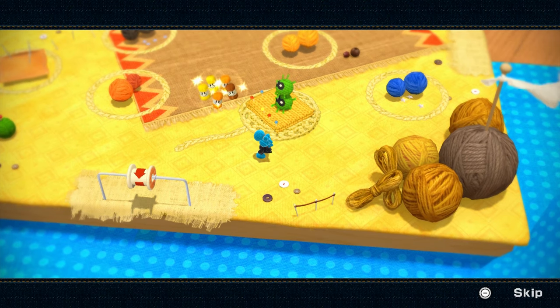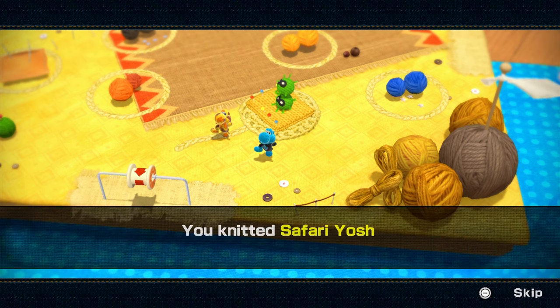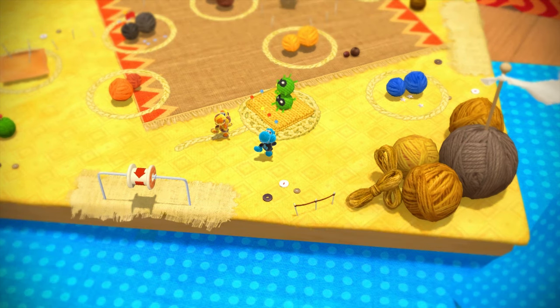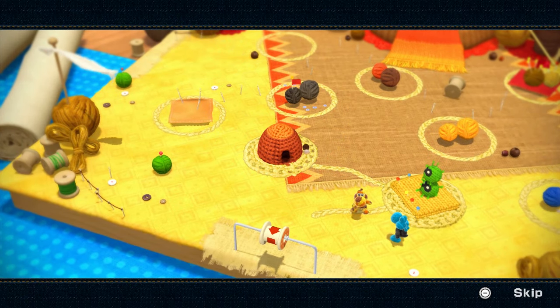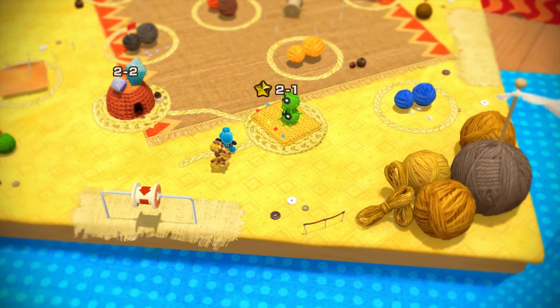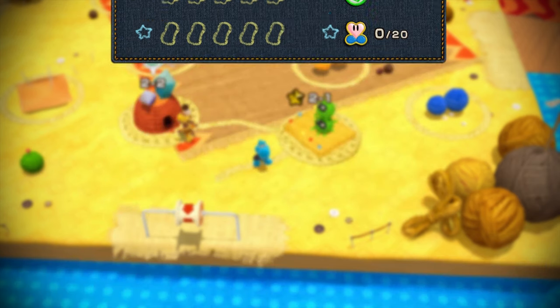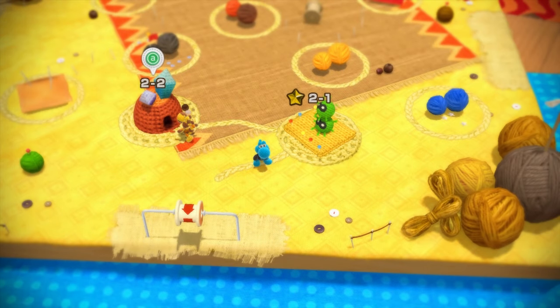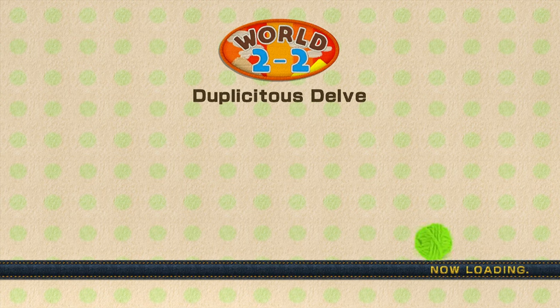First things first, let's go ahead and knit together our Yoshi. We have unlocked Safari Yoshi — it's kind of like a camo look because of all the spots on the Yoshi. A little interesting looking and also a little weird, but it's a cool Yoshi regardless. Let's go ahead and swap to him. And now, time to go on to Level 2-2, The Duplicitous Delve. Here, I'm just going to go ahead and go in without a badge — you'll see why here in a moment. There's one space here where having a big yarn ball is not going to make things any easier on me.